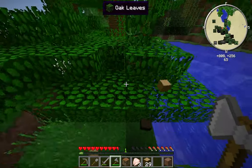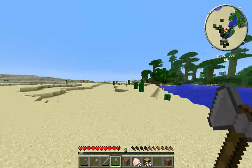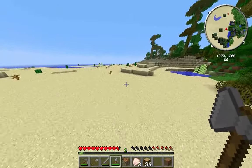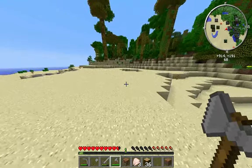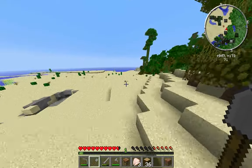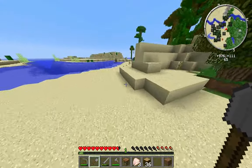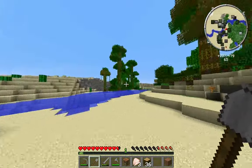I want some jungle wood so let's cut this one down - whoa, that was a lot of wood already! That was a brilliant find. So we've got three diamonds straight away - it's gonna be awesome. We have got a great kickstart to this series guys, I just love it. So why don't we make our little home over here somewhere?